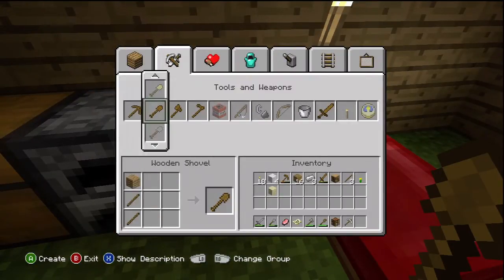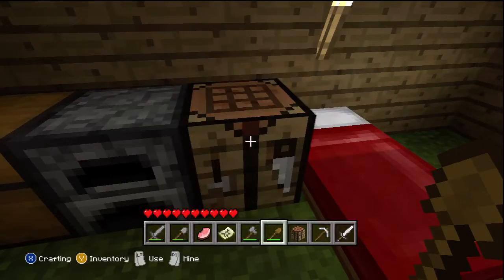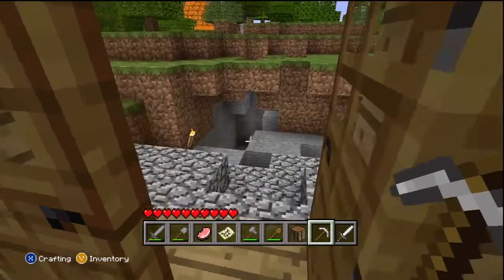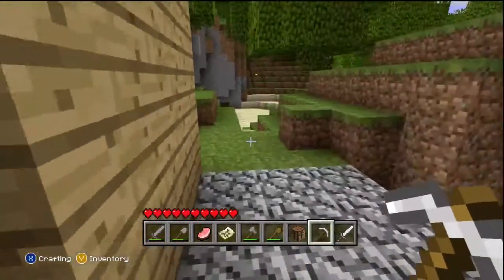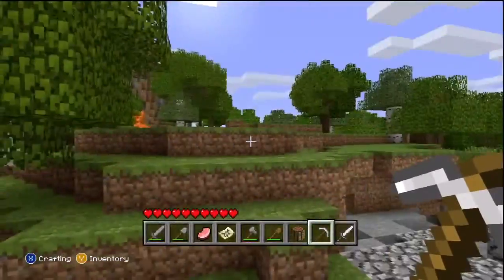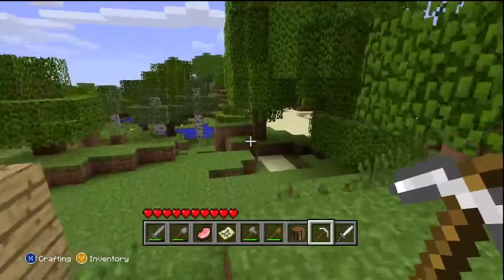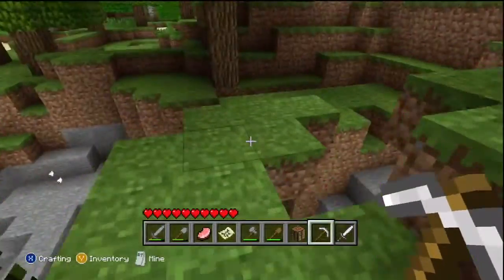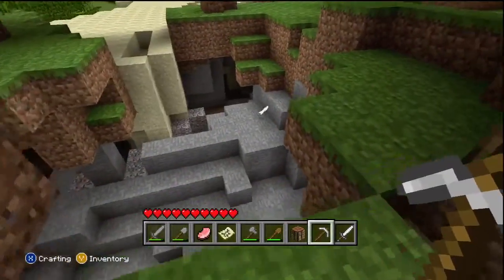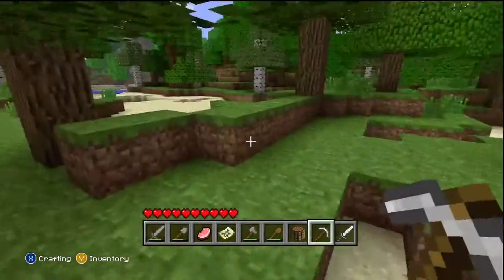I'll make an iron pickaxe and also make an iron sword just in case I have to go fighting — in case there's anyone out here who wants a scrap. Right, first thing is I need to go in search of coal so we can have more torches. There was a mob down here, there's some feathers over there. Right, in search of some coal — let's get digging.